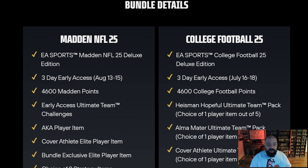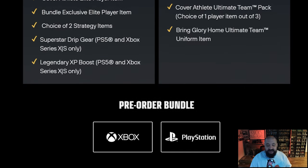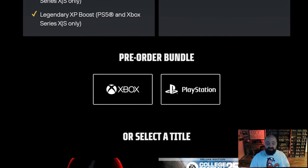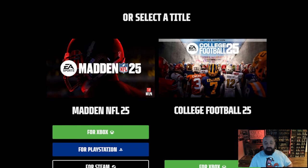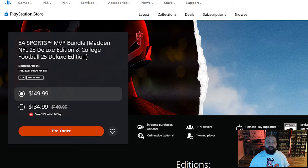You can see all the other things you're going to get with Madden 25 as well — a player item and cover athlete elite player item. But we really want to focus on College Football 25 for this. The website will allow you to pre-order either the MVP bundle or the deluxe editions of Madden 25 or College Football 25. If you happen to have EA Play, this works with Xbox as well and you get an additional discount.